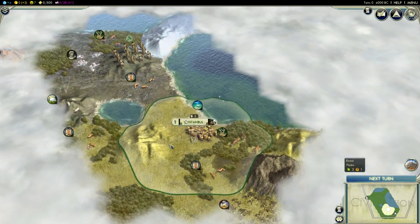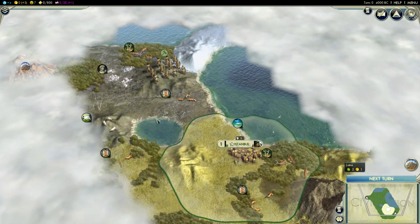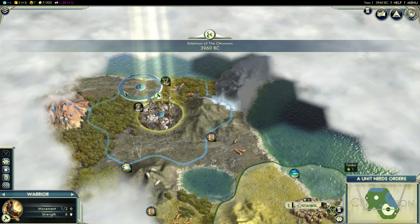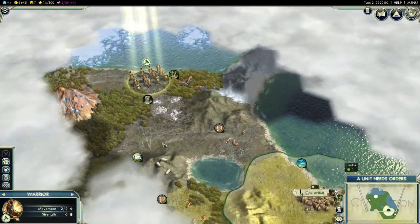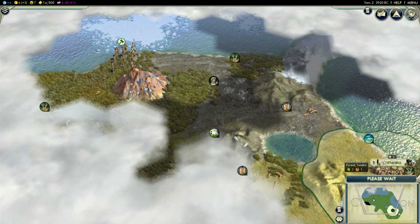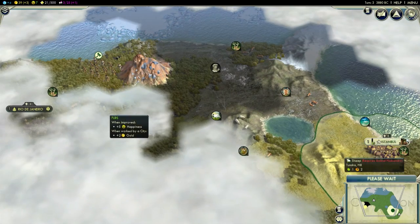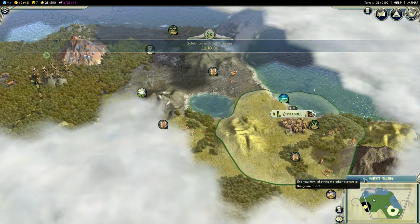I'm going to open with a scout because I want to find city-states and as many civs as I can to open borders with them, then proceed to an early worker. With the warrior, I'm going to scout until I get the worker out, after which I'll bring him back for barbarian protection. The first city-state is Rio — Maritime, Neutral, with silver. Excellent. That's probably going to be one of our first investments, considering how weak food-wise this start is.